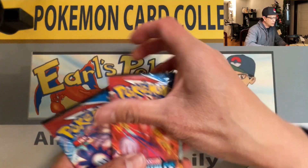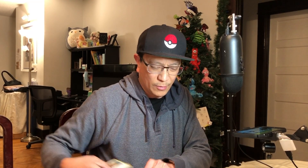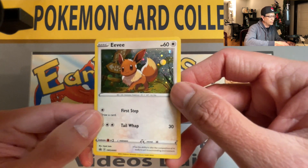Okay guys, welcome back. Let's start opening this first three-pack blister — this is my first time opening this kind of product. We'll see what awesome cards we can pull. There's other stuff inside here as well: we got a promo card and a coin, pretty much standard for these types of products. We got the three packs and a beautiful EV promo card with a speckled pattern holo. Nice!